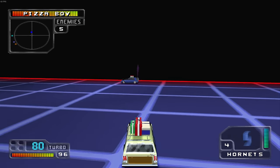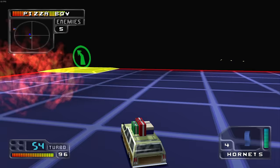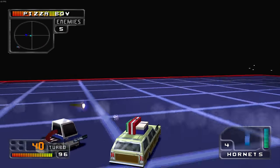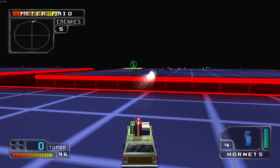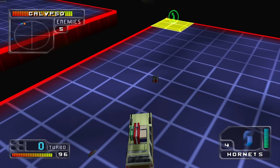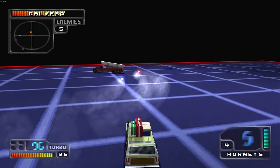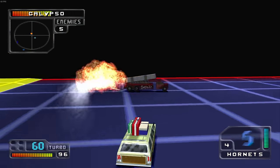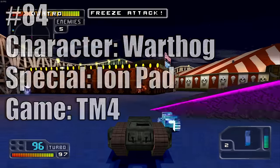At 85 we have The Jones's Hornets from Twisted Metal 4. They're a rehash of Warthog's original three-missile special — even sharing the red, white, and blue patriot look. They're slower, which I like visually, and they do home in easily making them beginner-friendly. But the damage is so low that even hitting all three hornets feels useless. It's not the worst special in the game, but it's close — hence number 85.